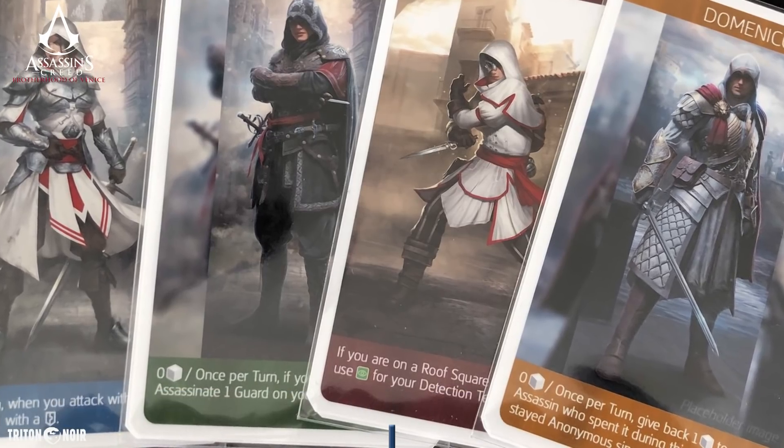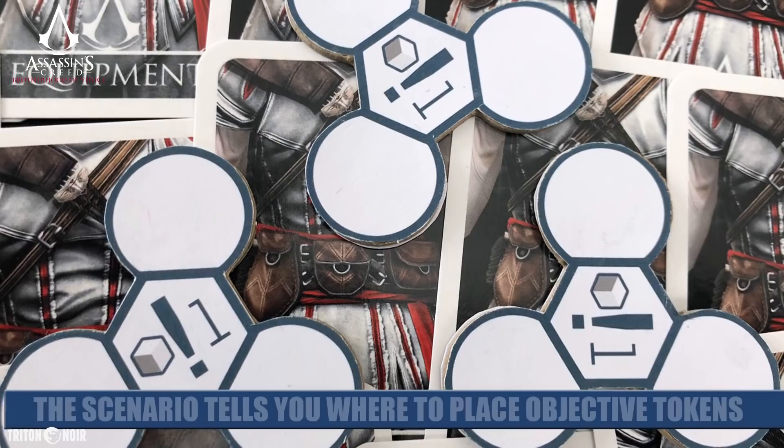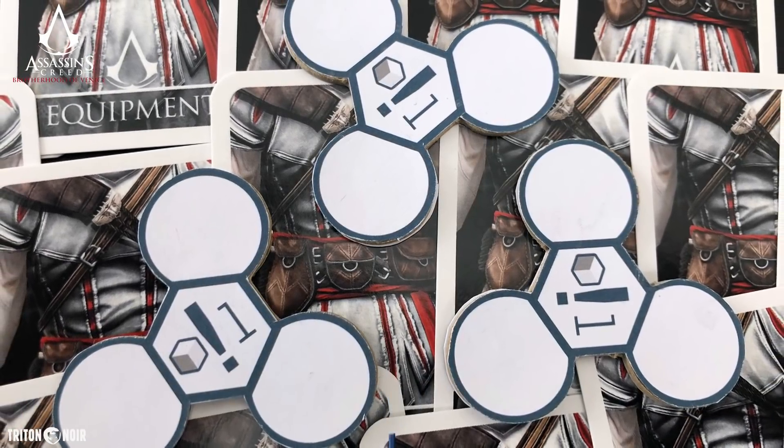The game continues back and forth — players take their actions, then guards take their actions, then you reveal a new event card, and so on. This happens until one of two things: either all assassins are knocked out and you lose, or you complete your objectives and escape back to the start location to win that mission. Some missions have multiple objectives, options to complete two of three, secret objectives, or trophy objectives for bonus points. The game even includes a trophy system where you punch out and keep trophies to track how well you've been doing.